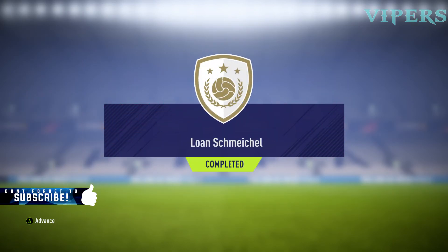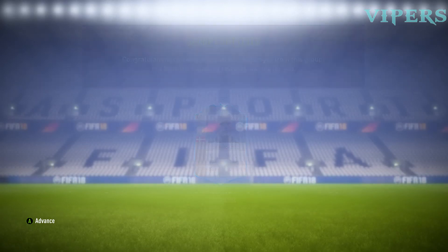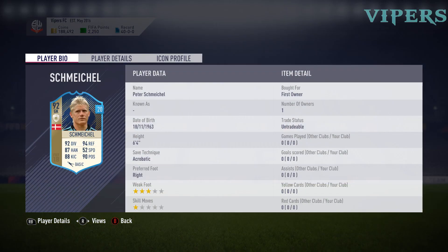It's going to be exciting to complete the main versions of these prime icons, but till then I can at least try this. This is a good card — 92-rated goalkeeper, 92 diving, 94 reflexes. And we have 87 handling, 52 speed, 88 kicking and 90 positioning. Those are the attributes.